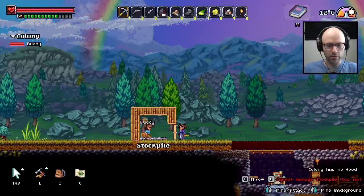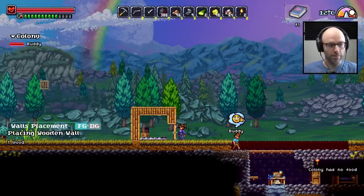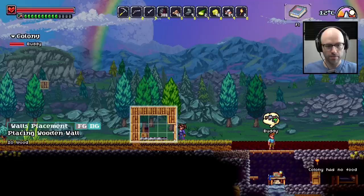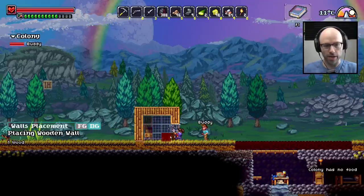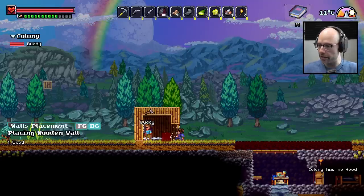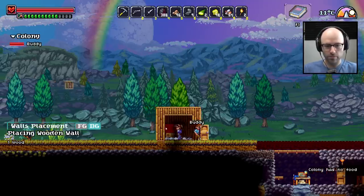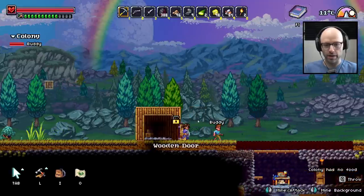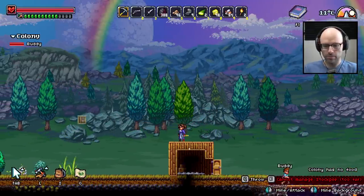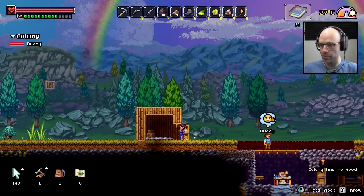And because I'm not an idiot this time, we're gonna build wooden walls and make them the background. We're just gonna set it up thusly. Dude, Buddy is actually a huge help too. Did we get it all? I think we got it all. How about a little torch?